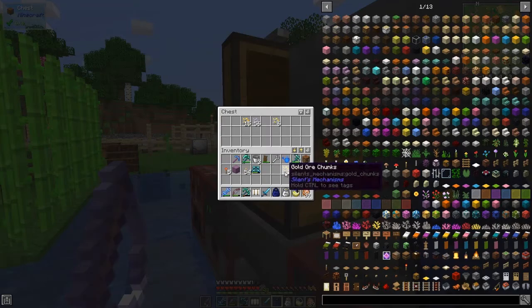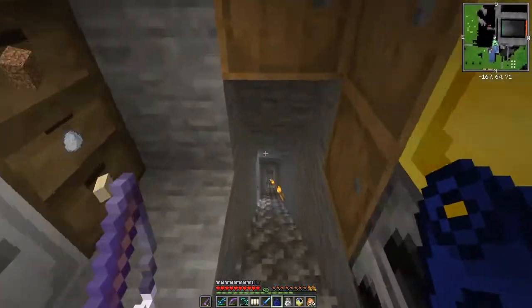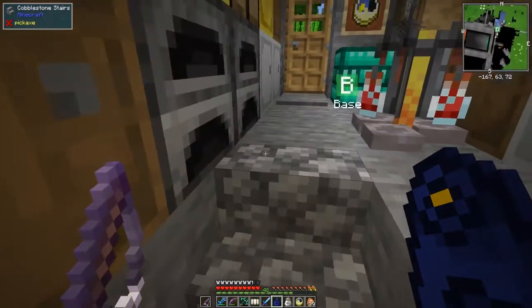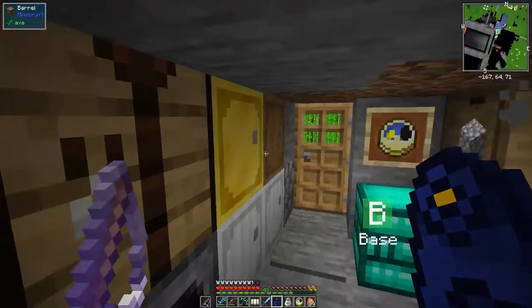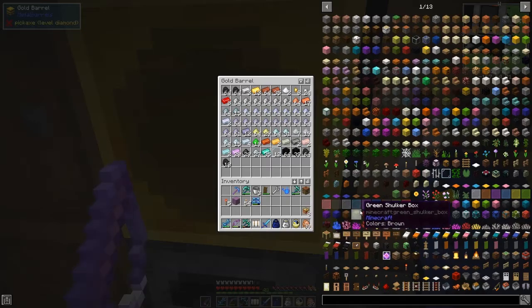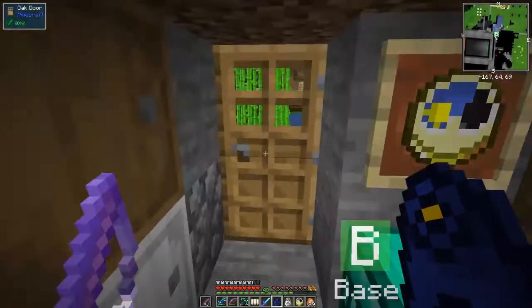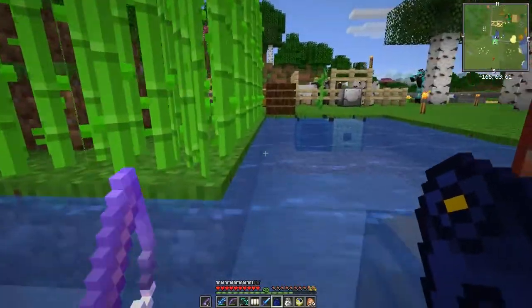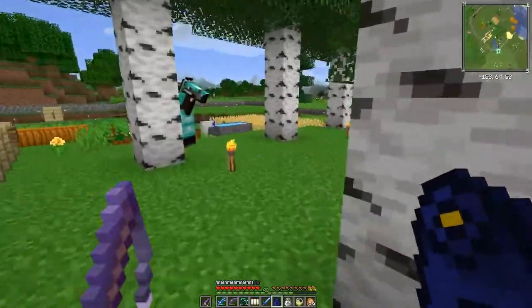I was collecting some more resources. I'm a bit short of gold at the moment, especially as I upgraded all of the wireless modems to ender modems — they require eight gold each. That's half a stack of gold, which leaves me with just a measly 13 plus one gold nugget. I also made some more potions so we can go somewhere dangerous. I also moved the farms — they were getting on my nerves, too near and the area was a bit messy.